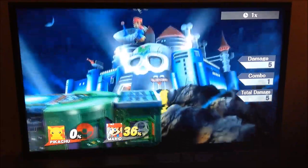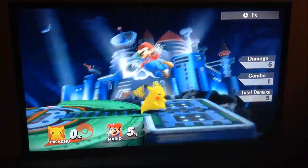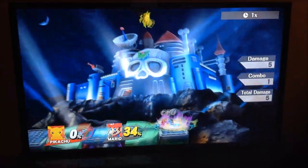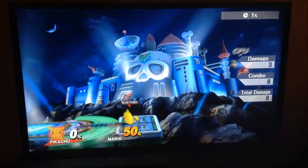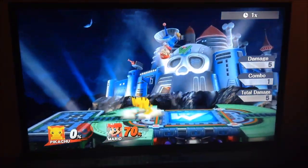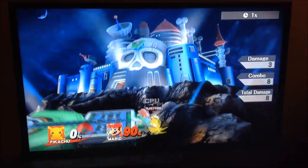And then his up tilt — this is a sight to behold. Because at low percents you can just combo like crazy with this thing. It's really fast and it has a surprising amount of range to it for a tilt. In fact, it goes even farther than your up smash, which is quite impressive. You can normally combo it into an aerial or something, and as I said, Pikachu is really good in the air. Definitely a really good tilt to use.